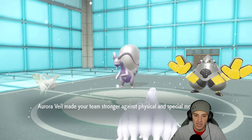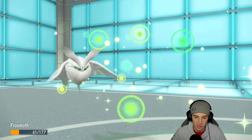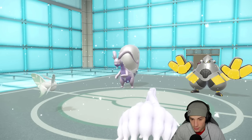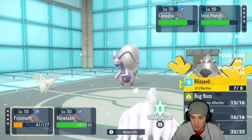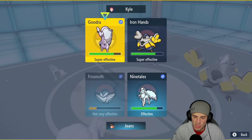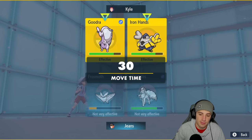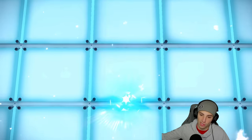He freezes — wait no, no freeze. Drain Punch comes out and he soaks pretty well. I might still Ground Tera here for big time damage output on Gouging Fire. Or I could just go Tera Blast into it alongside Moonblast and double down — probably pick up a KO. But Gouging Fire is more of a threat than Ting-Lu at this point. So I'm going to Blizzard again in high hopes of getting a freeze. This will probably be our last turn with Frostmoth. Terastallizing just to get off damage — if I can get Gouging Fire close to KO distance we can definitely win this match.